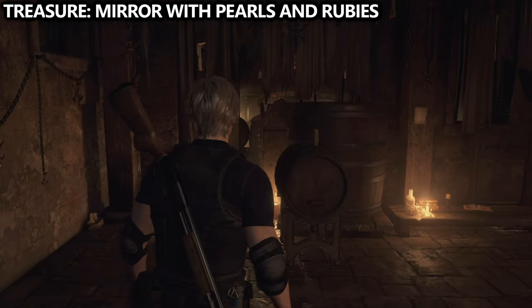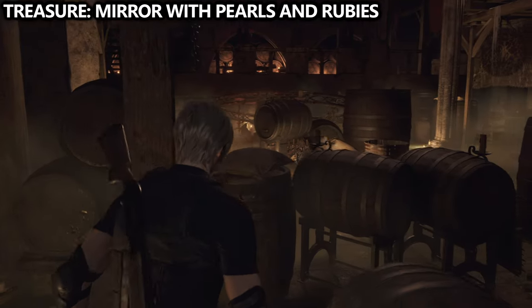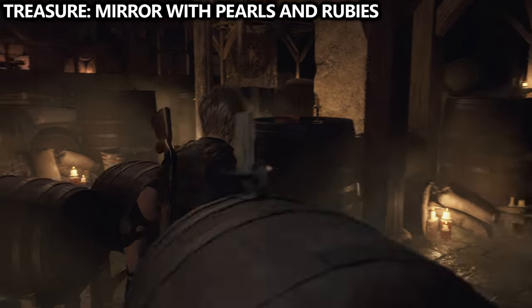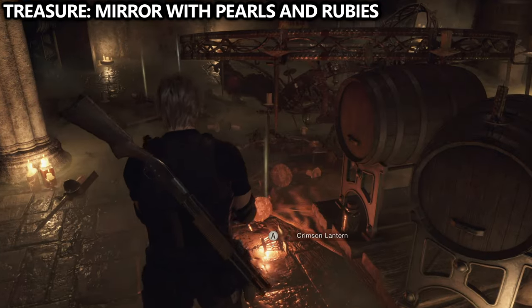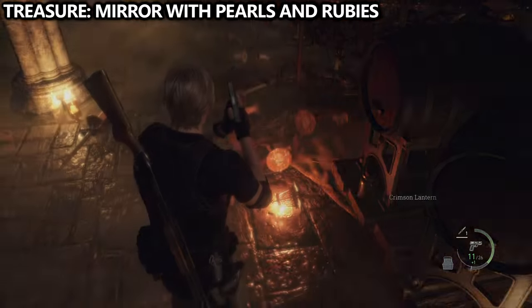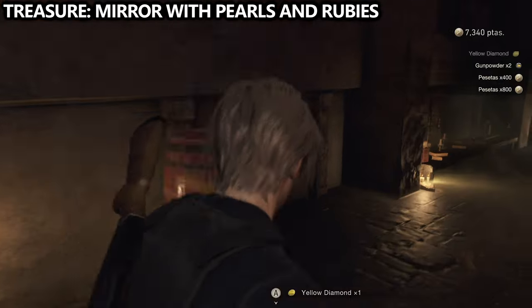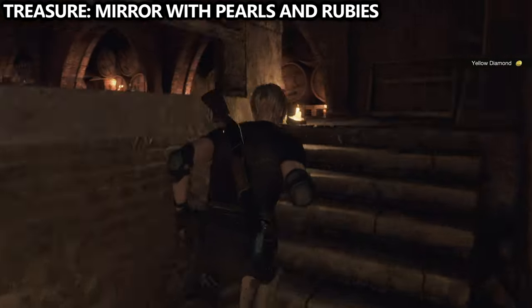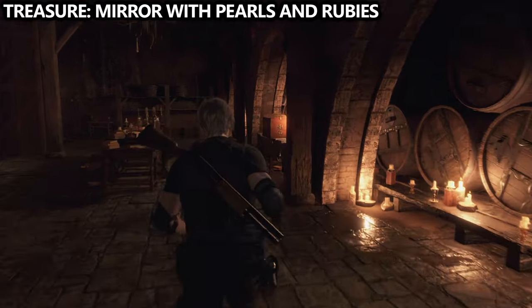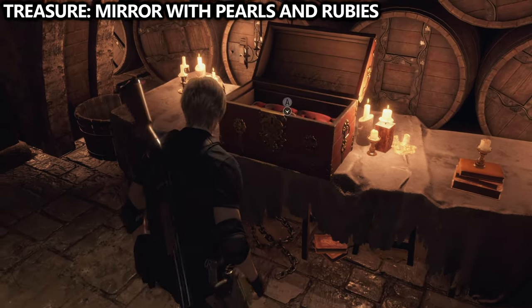Near the beginning of the chapter, you'll enter this large room. There will be a ton of enemies. You're not really meant to take them out one by one — you're meant to go into the room, use the explosives, you can use the chandelier, and eventually once you clear them all out, the main enemy will drop you a crimson lantern, which you can use to move on. But additionally, in this room, before you take that lantern and leave, you can find a treasure near the back of the room on the middle floor with a mirror with pearls and rubies.